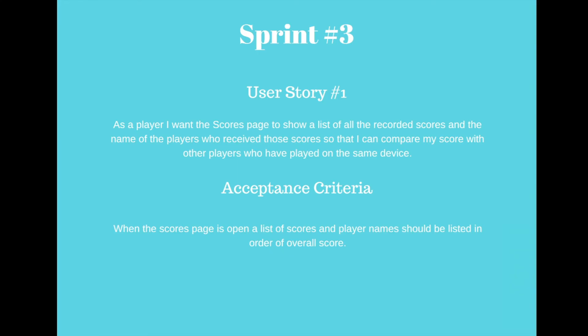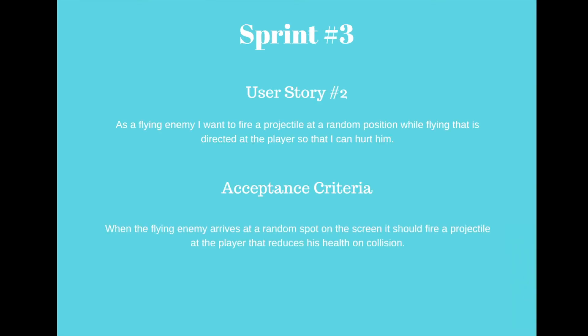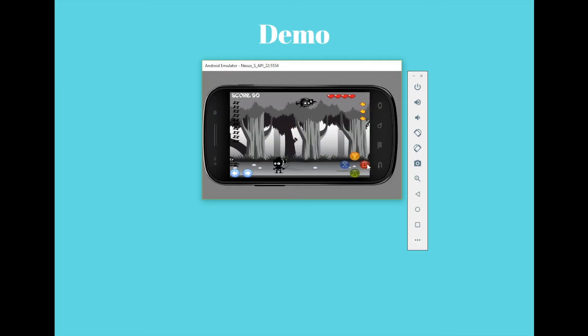For sprint 3, my user stories were: as a player, I want the scores page to show a list of all the recorded scores and the names of the players who received those scores so that I can compare my score with other players who have played on the same device. Acceptance criteria: when the scores page is open, a list of scores and player names should be listed in order of overall score. Here we are on the scores page with players' names and scores listed in order. My second story was: as a flying enemy, I want to fire a projectile at a random position while flying directed at the player. As the flying enemy travels across the screen it fires the projectile, and the projectile damages the player upon collision.